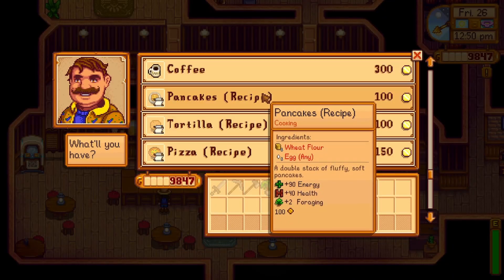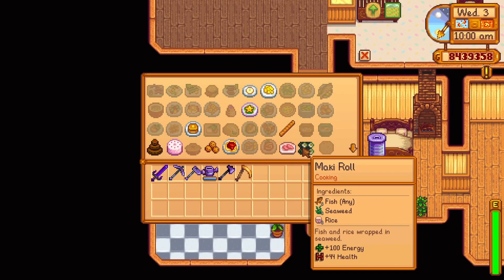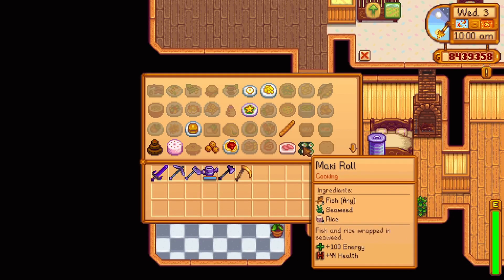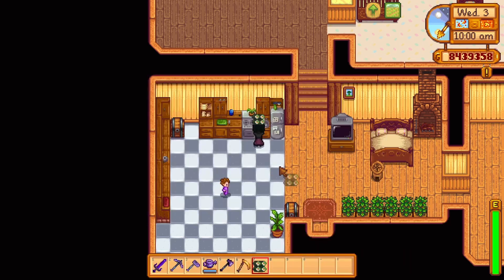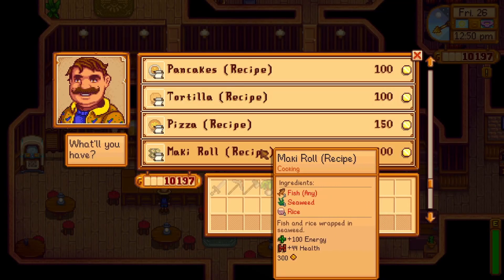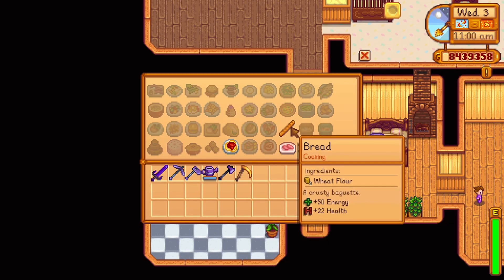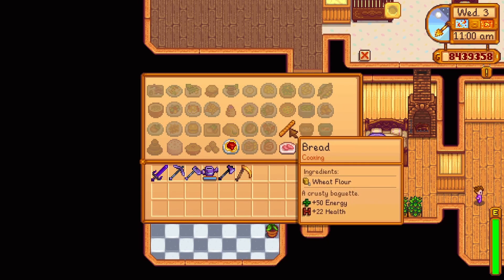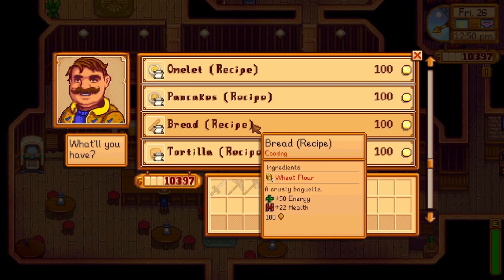Pancakes can also be bought from the Star Drop Saloon for 100 gold. Summer Day 21 Year 1 offers the recipe for a maki roll. It uses any one fish, one seaweed, and one rice, replenishing 100 energy and 44 health — also available from the Star Drop Saloon for 300 gold. Summer Day 28 Year 1 offers the recipe for bread, using only one wheat flour, replenishing 50 energy and 22 health, also buyable from the Saloon for 100 gold.